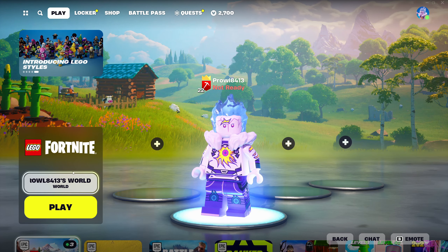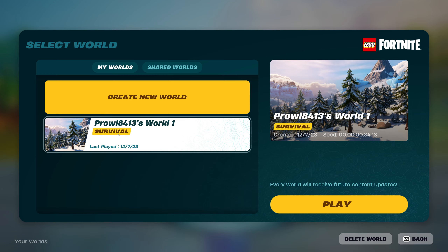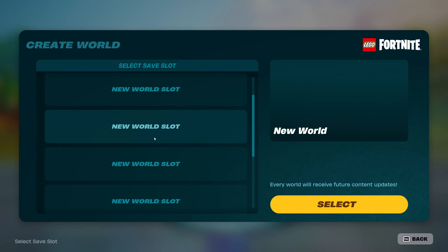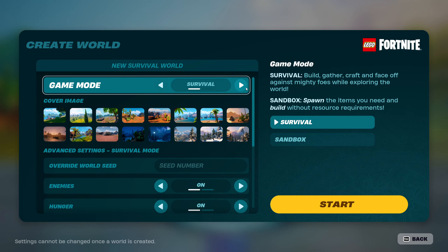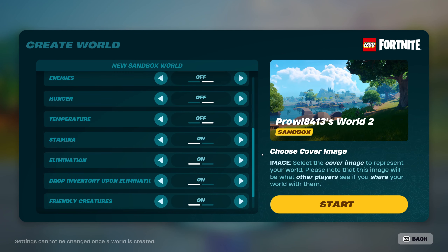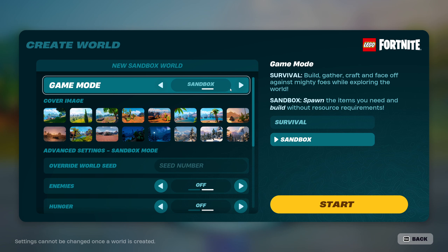Once you've downloaded Fortnite and have an Epic Games account, scroll down to the Discovery section, click on LEGO Fortnite, and hit Play. Once loaded in, you'll have a Select World button where you can either select a current world or create a new one. You have many new world slots available. You can select either Survival or Sandbox. Sandbox gives you full creative-style inventory access where you're not restricted by having to collect things.